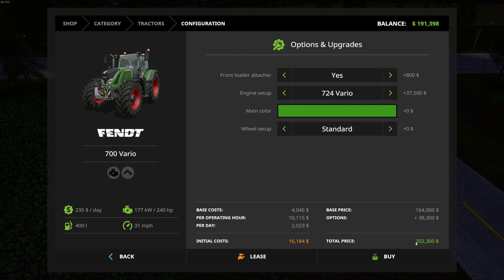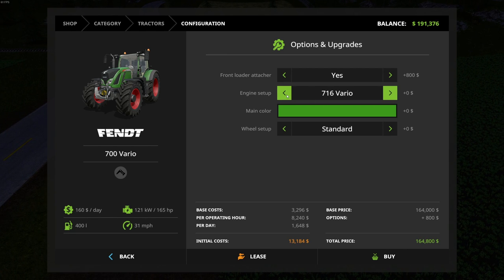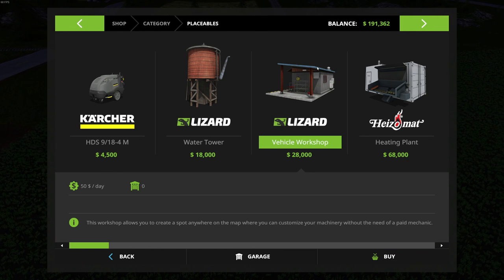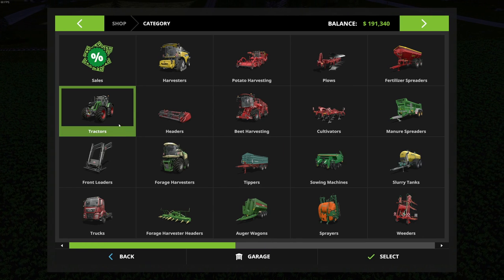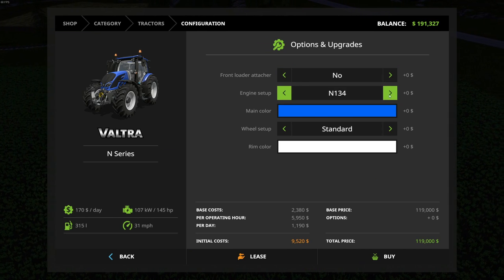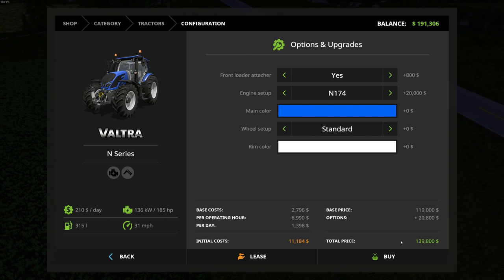Even to get the 724 we're looking at 202,000. I think if we buy the 716 we can actually go back and upgrade it later — as long as we buy the vehicle workshop, I think we can upgrade it. It's been a while since I was doing the live streams when the game first came out and I was playing around with that a lot. The Valtra in series has a front loader — engine setup — we can get it up to 185 horsepower, and it's only 139,000. We've still got one of the newer Valtra tractors available.